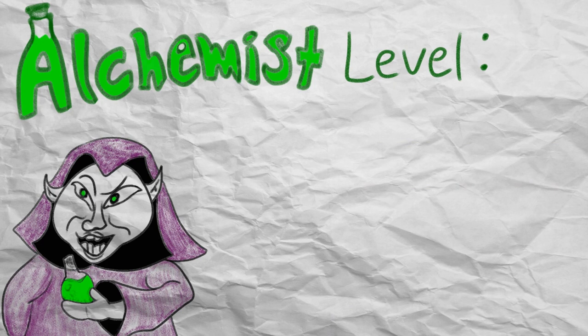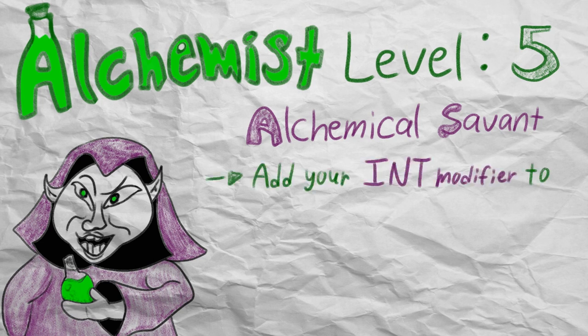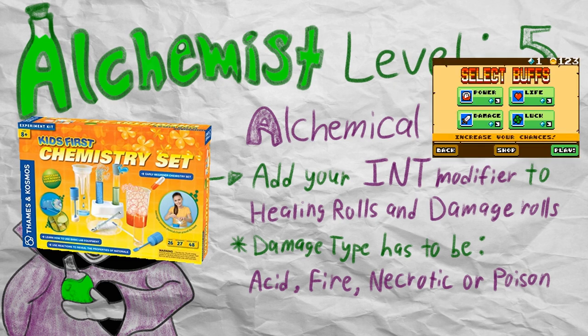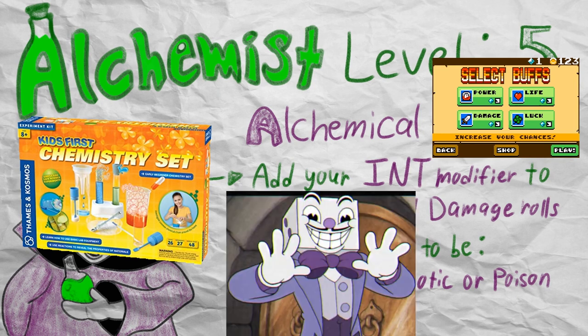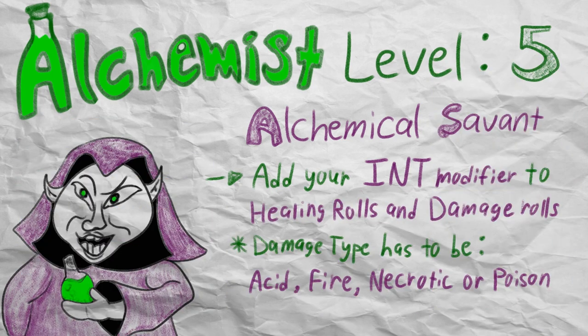Alright, now moving on from 3rd level, the next Alchemist class feature arrives at level 5, and it makes you an Alchemical Savant. This feature allows you to add your intelligence modifier as an additional bonus to a healing roll or a damage roll that has the acid, fire, necrotic, or poison typing with spells that you cast with your Alchemist supplies. Alchemical Savant buffs both your damage output and healing by a fairly considerable margin, especially if you consider spells that can hit more than one target. Healing spells like Healing Word and Mass Healing Word already benefit from a high spellcasting ability score modifier, so doubling up makes your healing a lot more consistent. Alchemist cantrips like Firebolt and Acid Splash also get a pretty significant bump in their innate usefulness, allowing you to be a more formidable backline spell slinger.